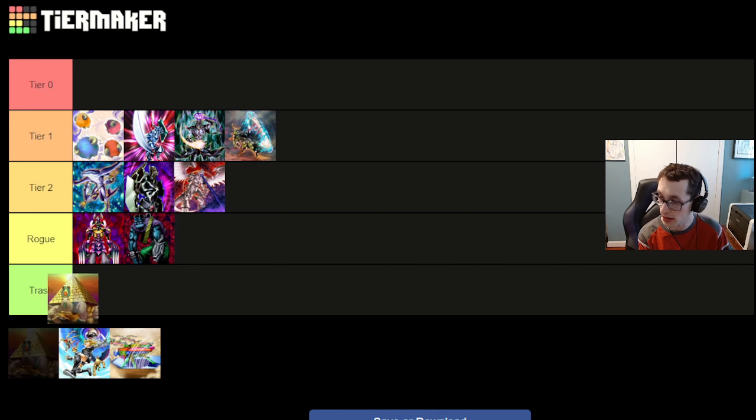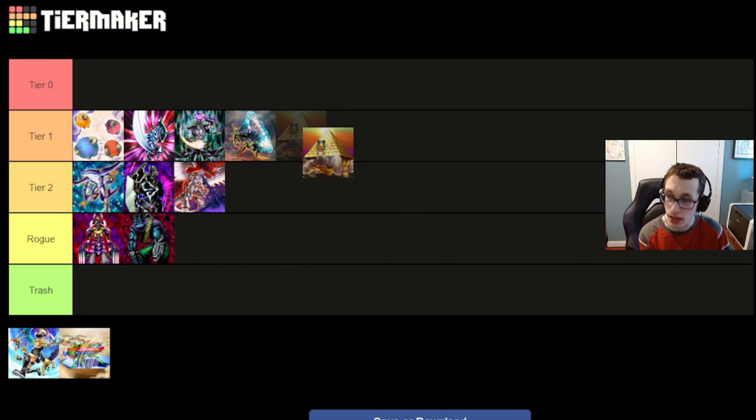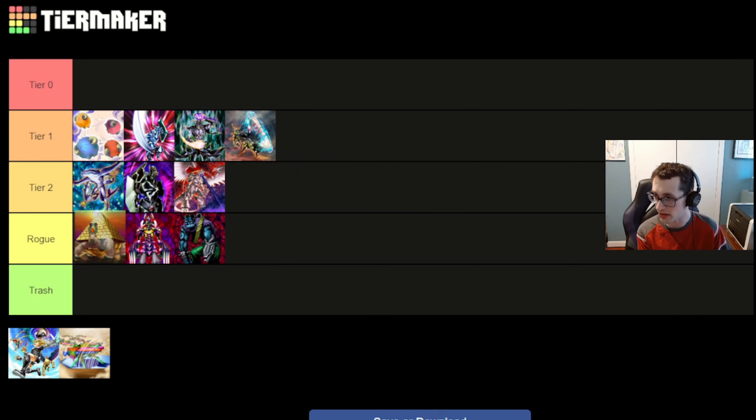Next up, we've got Pyramid Turtle, which I'm using sort of as a catch-all for Dead Rat decks. I think Dead Rat can be kind of fun in this format — Ryukoki can crash into BLS and get rid of that too. But you will take a lot of life points if you go for that play, and with Triple Duty Warlady in the format it's in kind of a rough spot. I think I'm going to put it at the top of Rogue. It could definitely rise to Tier 2, but we just haven't seen people experiment with this deck enough.